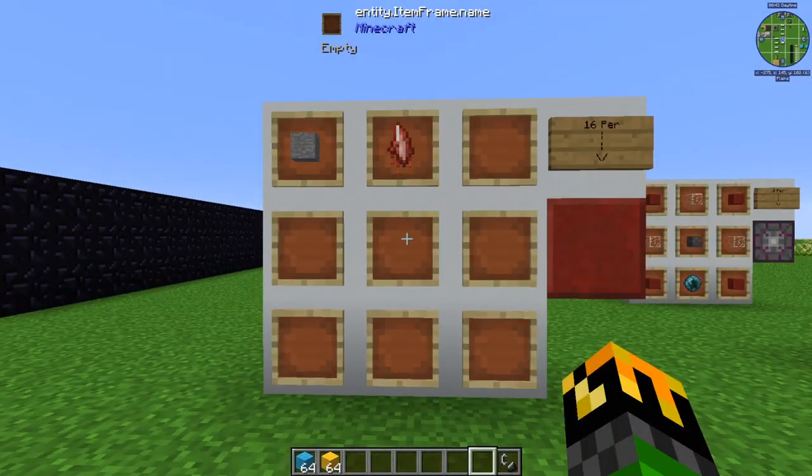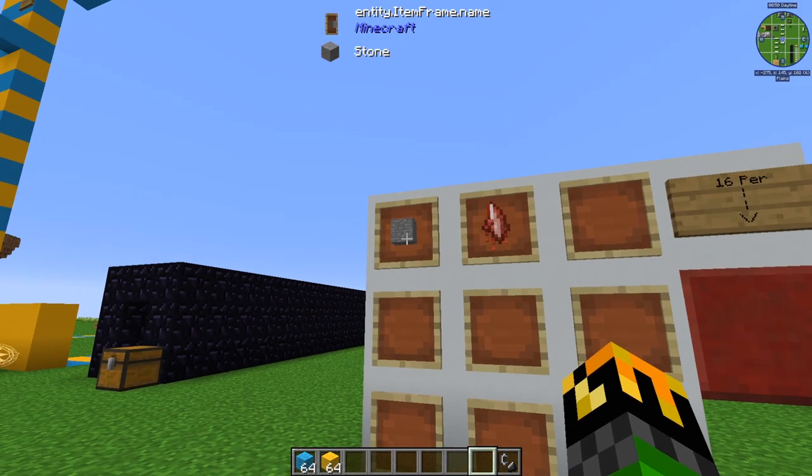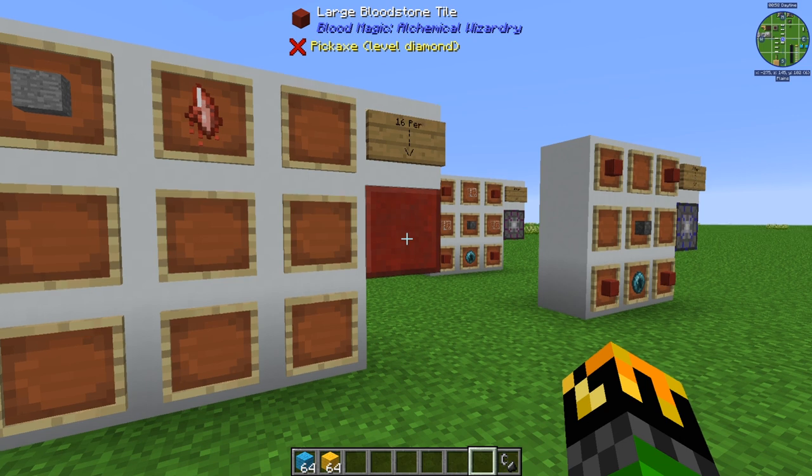The large blood stone tile is crafted by using one weak blood shard, which you get from killing mobs with your bound blade, and one stone. This gives you 16 large blood stone tiles. These will be important going forward because they are needed to upgrade your blood altar to tier 4.